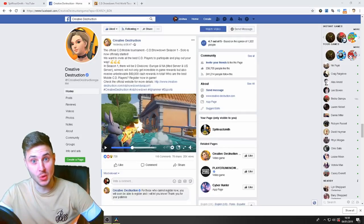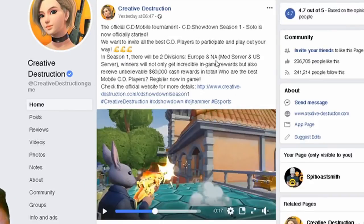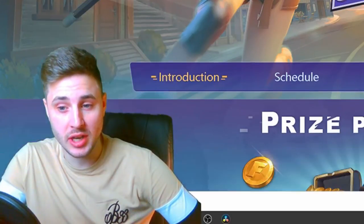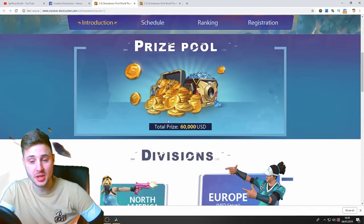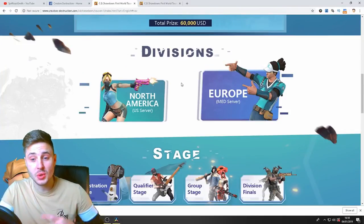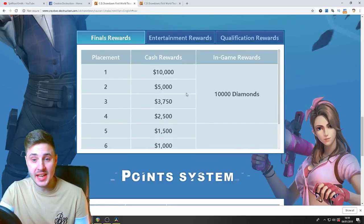Welcome back guys. I'm going to show you exactly how to register for the Creative Destruction sixty thousand dollar mobile tournament. A lot of you are going to the Facebook post that Creative Destruction made, clicking on a link and expecting to register through that website — but you can't actually register there. That website only shows you details of the event. There are two divisions: North America and European, with a qualifier stage, group stage, and division finals.